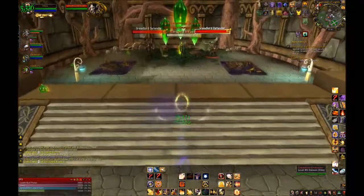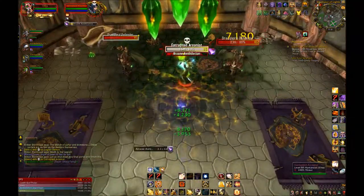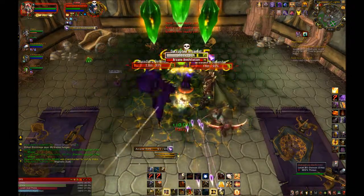Prot Paladins are plate-wearing tanks that rely on blocking with their shields and just being beefy enough to take hits to the face like a good tank should. They can dodge and parry as well, but blocking is their main source of survival.